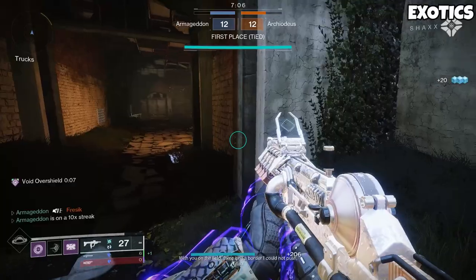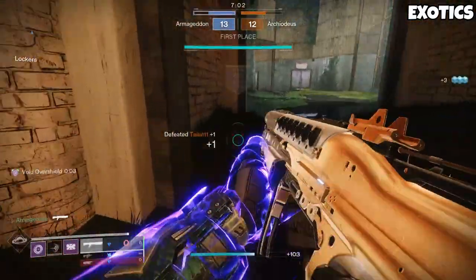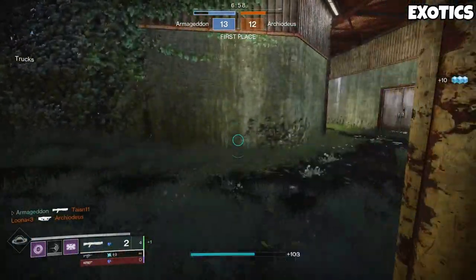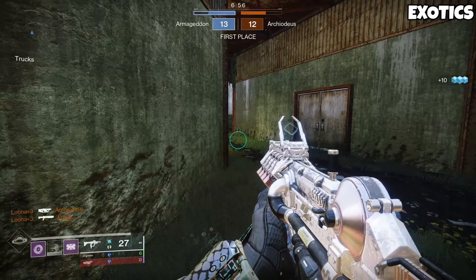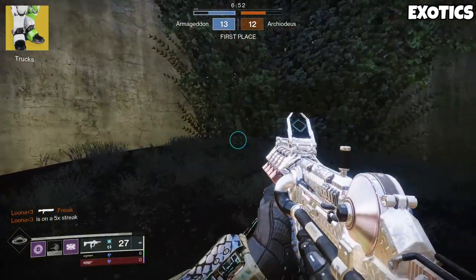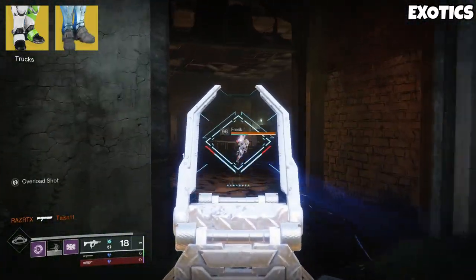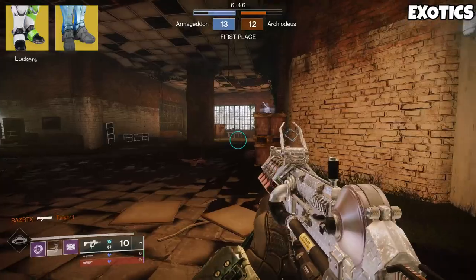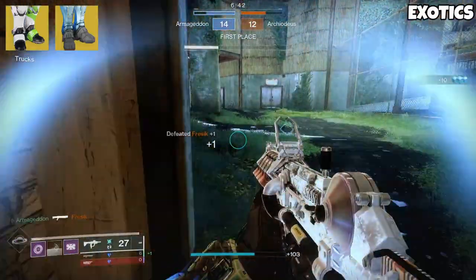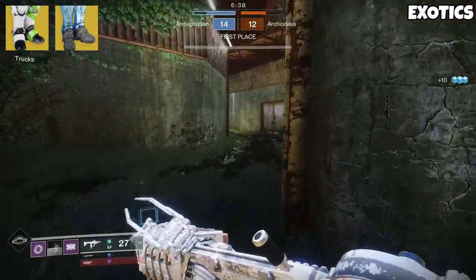In terms of exotics, you actually have an abundance of options. First, you have your hard meta options: Dune Marches for the increased sprint speed, slide distance, and lightning chain off melee hits; and Peacekeepers, which basically turn you into Superman when using SMGs — faster handling, auto-loading, and all the same speed buffs as Dune Marches, but with additional strafe speed. You simply can't go wrong with Dune Marches or Peacekeepers in this meta.